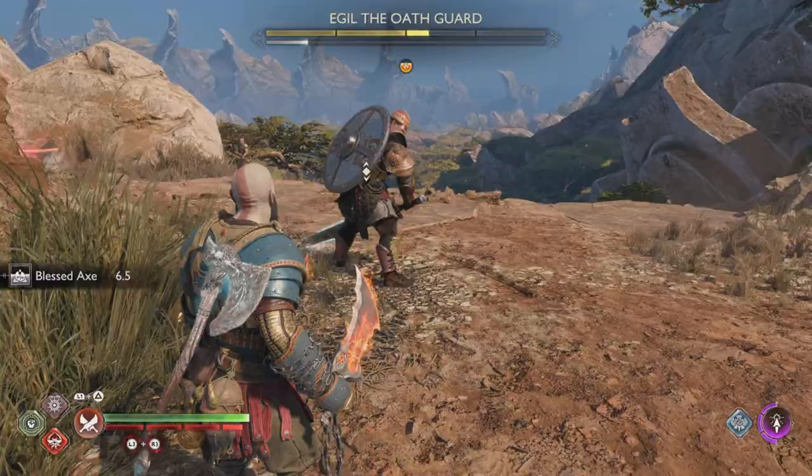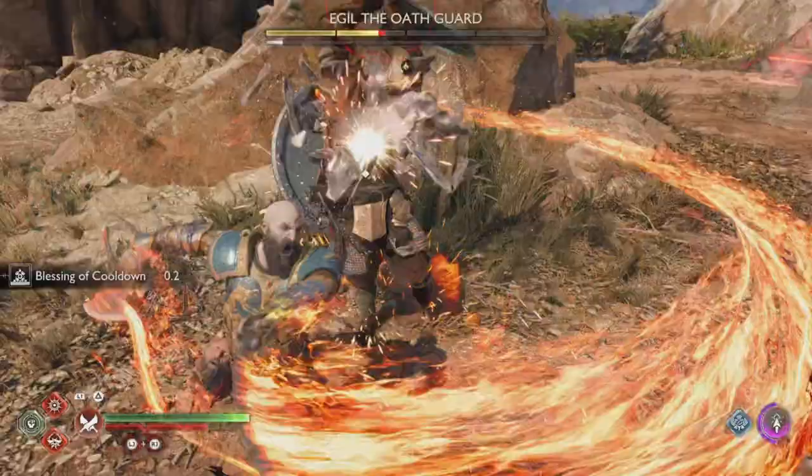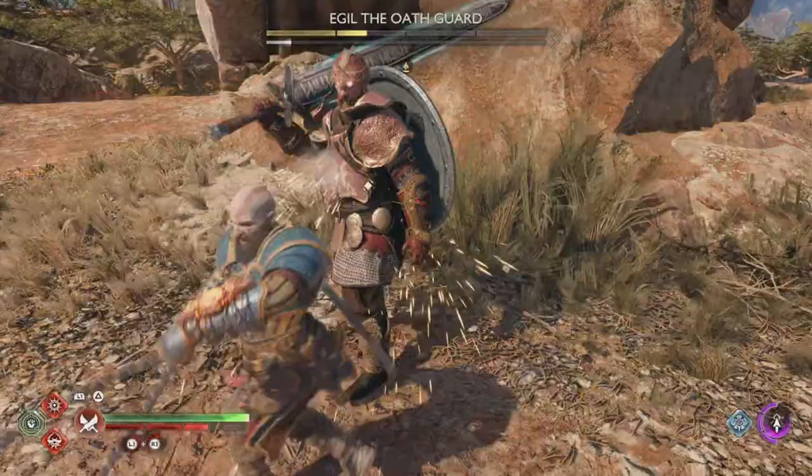There is a move you need to look out for towards the end of the fight when his health is low. He'll reach into his pocket and pull out some sort of object, holding it up in the air with some white smoke around him. He'll slam the ground — just hold up your shield to block the shockwave along the ground. Don't worry, he doesn't do it really fast; you can see it happening. Atreus may even warn you about it.